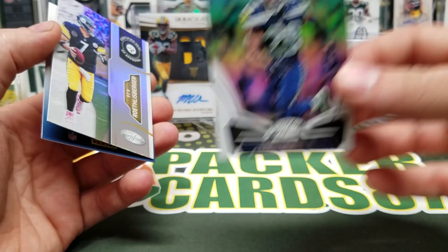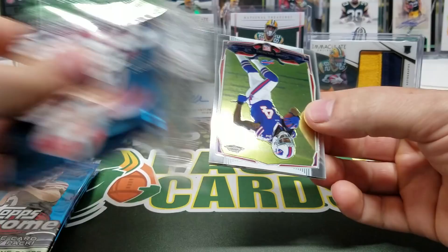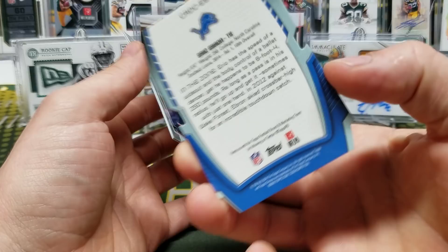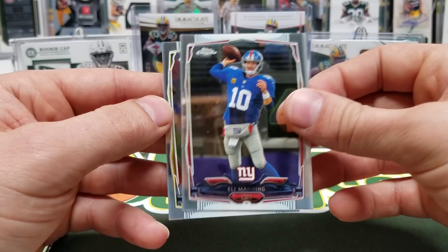Let's go with 2014 Topps Chrome. This was a favorite of mine when it came out — it was cheap and fun to open. Watkins rookie, got a die cut of Eric Ebron — these are super slick, and they do come autographed as well. Just a clean looking card. Eli Manning, Ryan Matthews. Michael Sam, got a Dri Archer.